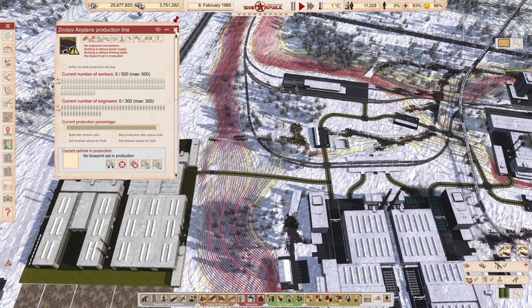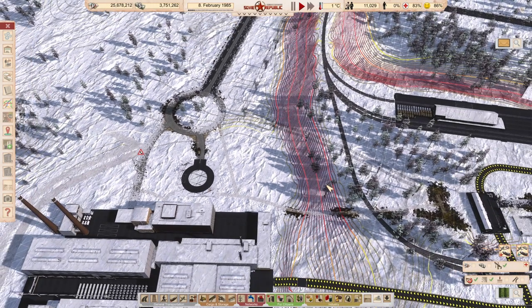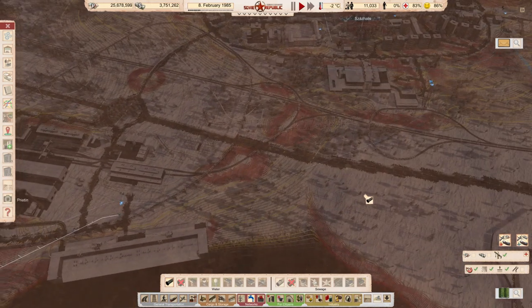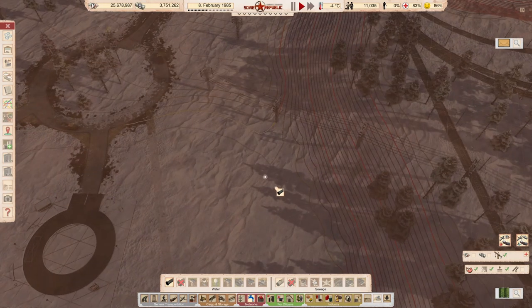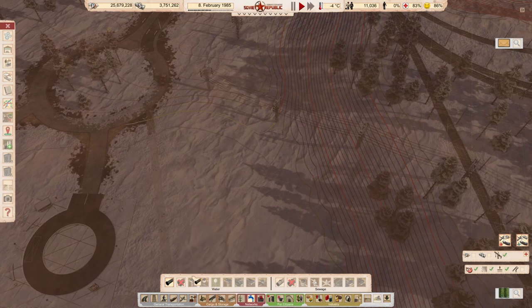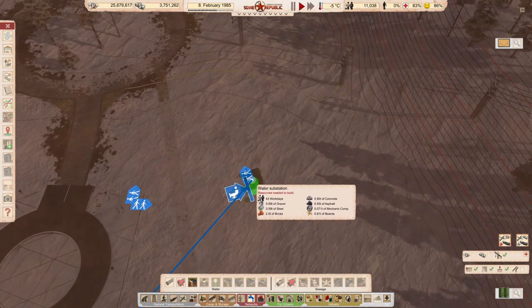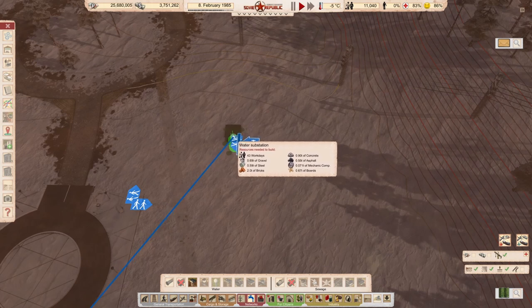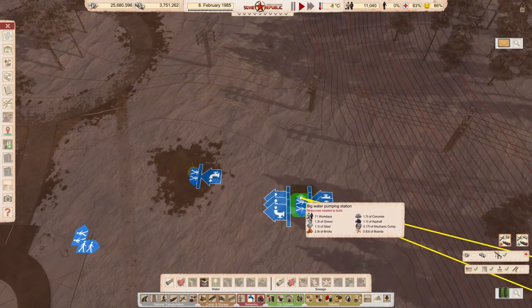There's no drinking water — because I forgot to plan that altogether. If we look at water and sewage, where do we have water? There's one pipe here and that's all in the near vicinity. I want to use this one and have a pumping station here so we can hopefully split this a little bit. I'll add a big pumping station because the small one is more of a forwarding station — here you can actually split the water.